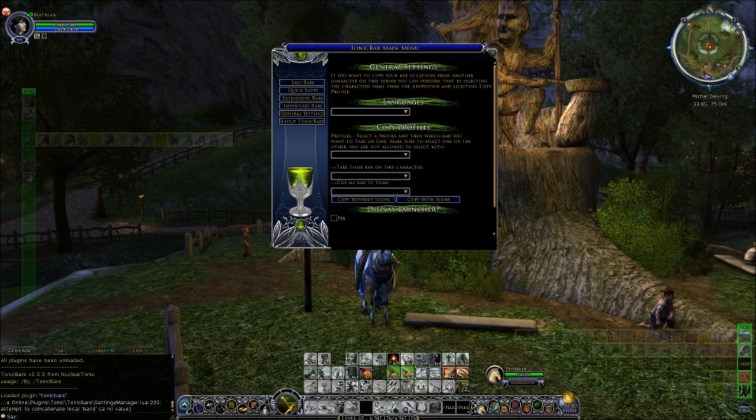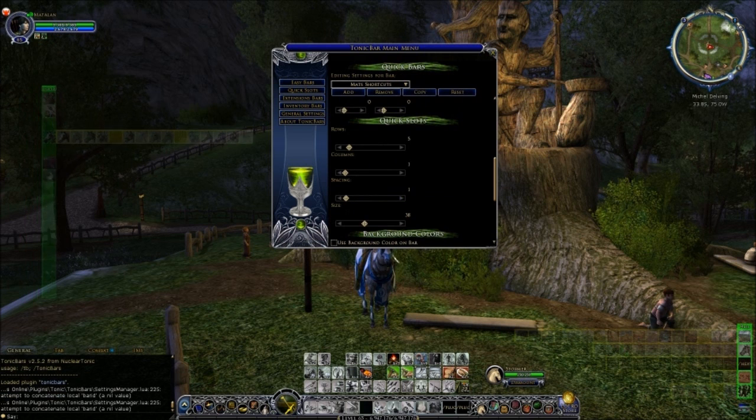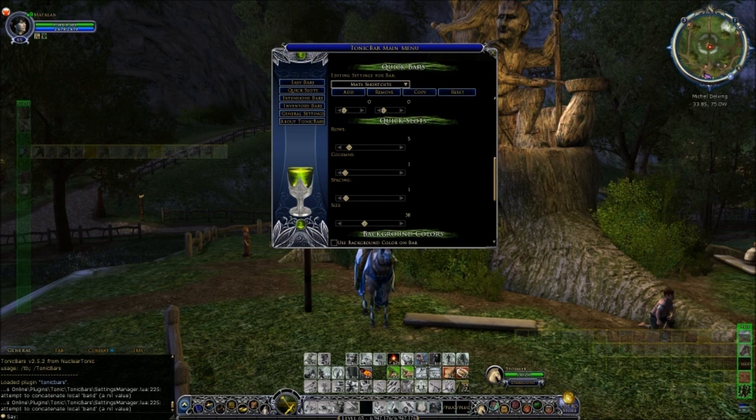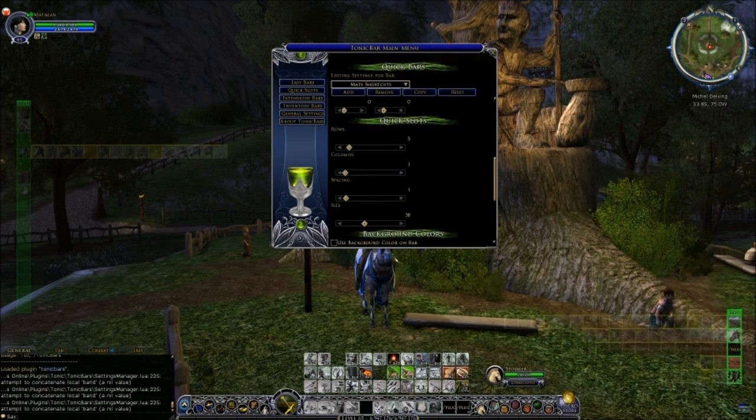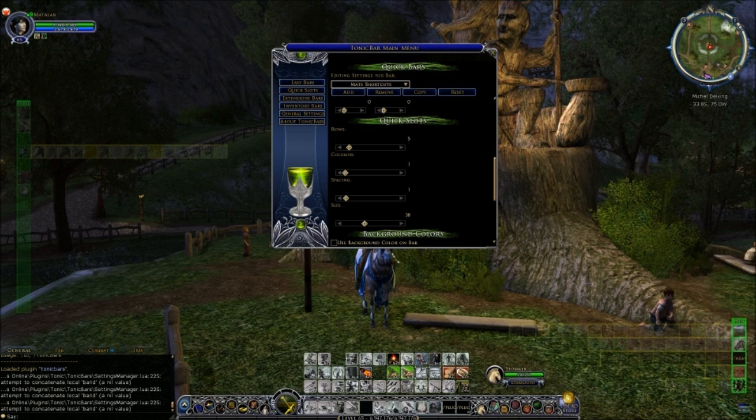Just as a note, I have found that the plugin can be a bit buggy sometimes when you've got multiple bars and you decide to try and move them around. Make sure before moving a bar, click General Settings, then move the bar that you want to move. After you've positioned that bar, if you want to move another one, click General Settings again before moving the next bar. If you don't do that, sometimes your expandable bars will go a bit haywire. If that happens, close down the options menu, go back in, and you might have to reset up that expandable bar.